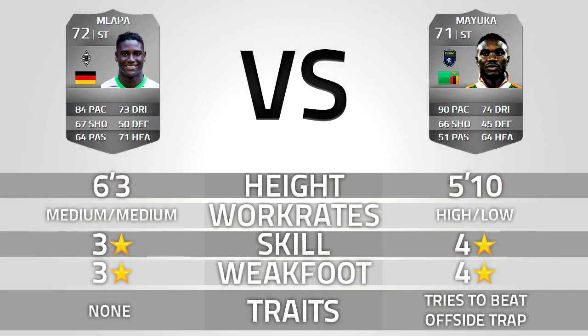So our two players today. Malapa — he's 72 rated, 84 pace, 67 shooting, 64 passing, 73 dribbling, 50 defending and 71 heading. He's 6'3", medium-medium work rates, 3-star skill, 3-star weak foot. He has no traits except that he's an absolute giant.